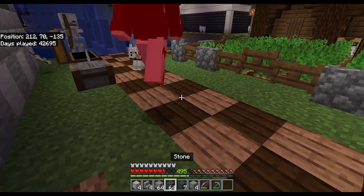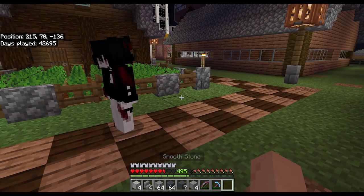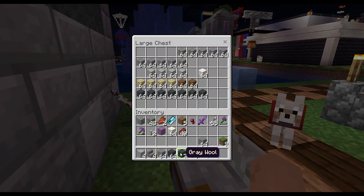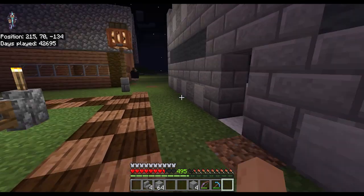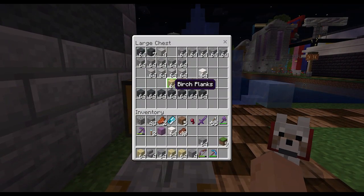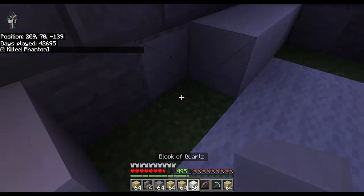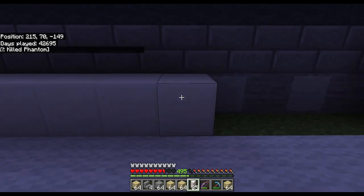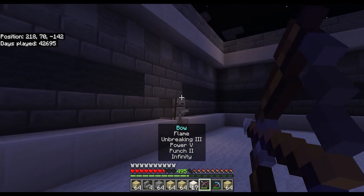Watch out. Anyway, the rest of the inside — I'll start working on the walls. I don't need any more of the wool or these smooth bricks. Let's do all this — make it look nice. Oh hello, skeleton, you can go away now.